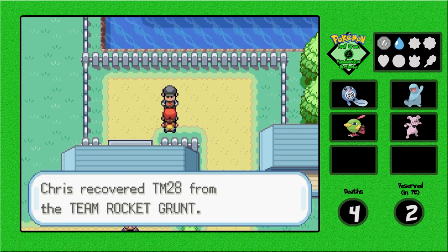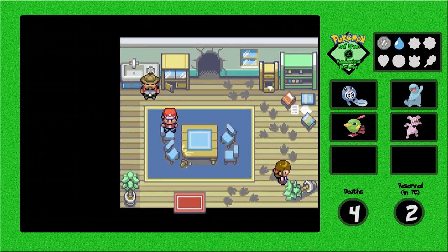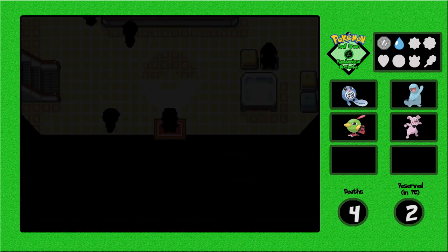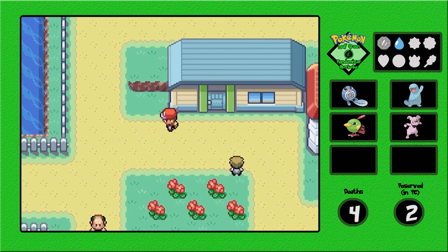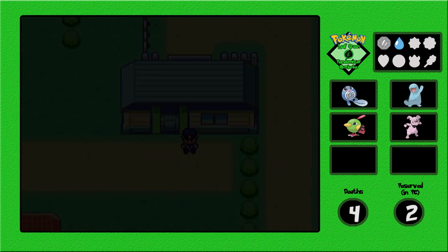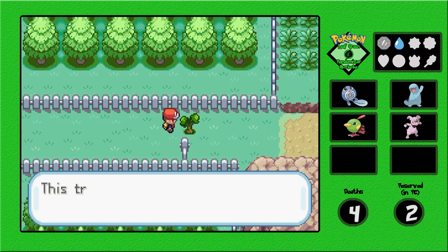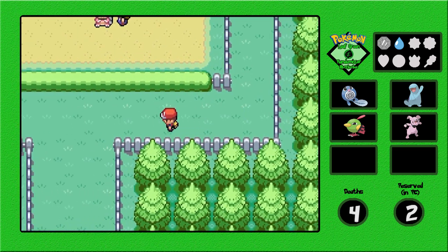There's a TM28 here. First let's go to the Pokemon Center and heal up. Let's continue on — I think we'll also get a new party member in this episode. We're about to head into a new route, but we can't go that way yet because we don't have Cut. Let's continue down to Route 5.